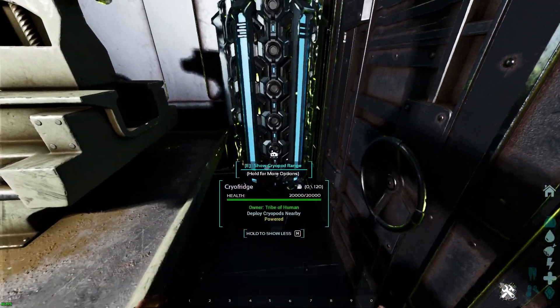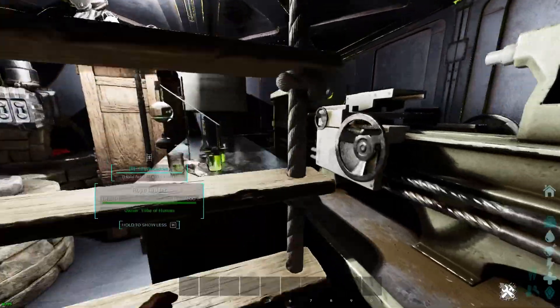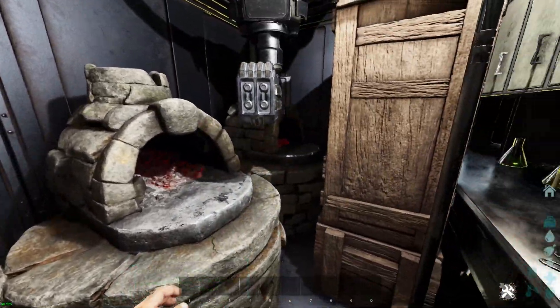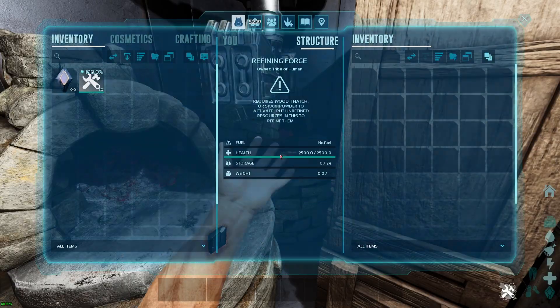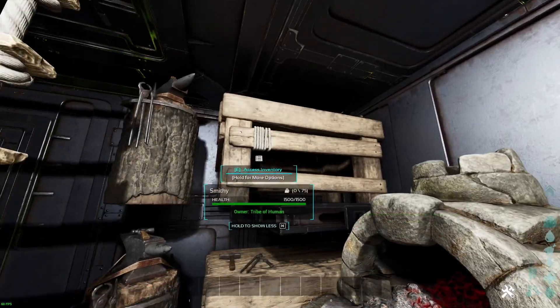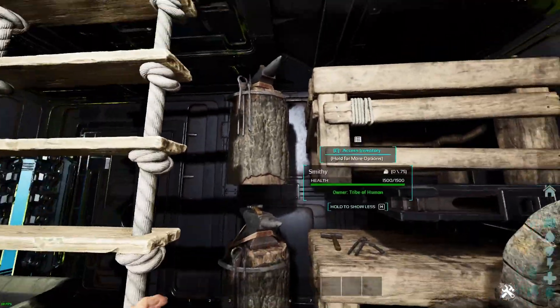Even the door is annoying to close. It's got a cryo fridge right here at the entrance, so you can shove your denizen right away. Then the first floor has all your typical crafting goodies. Sadly, I could only fit three forges in here. You can use them all, even if it's a little bit annoying. And we've got two smithies, because they still stack in ASA.